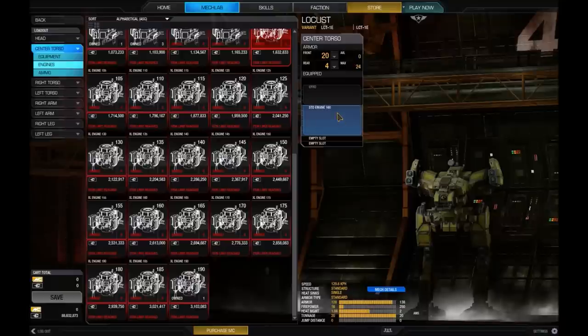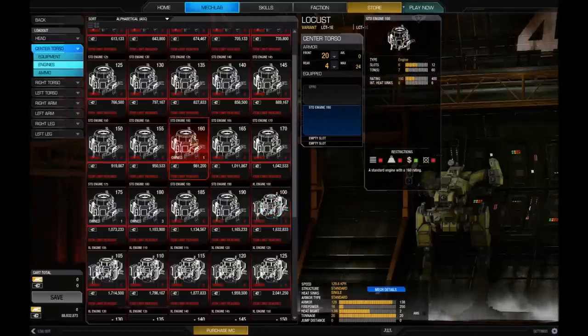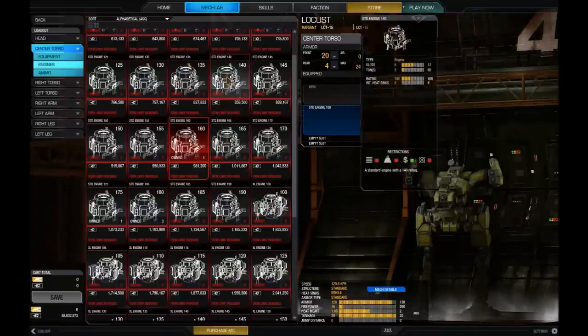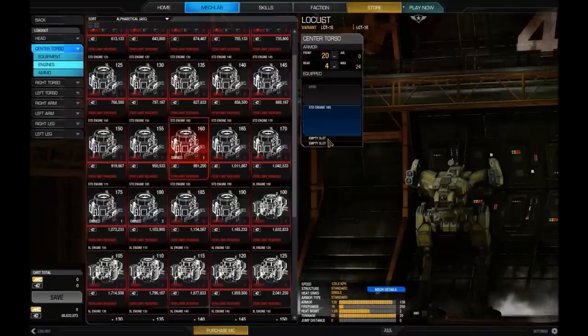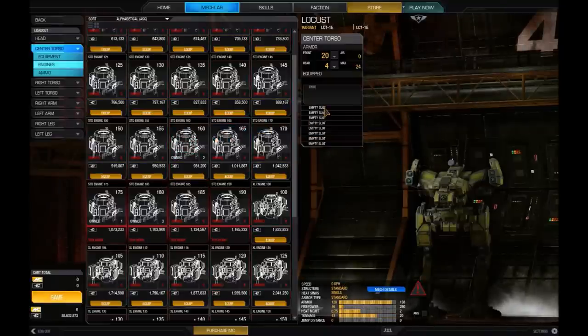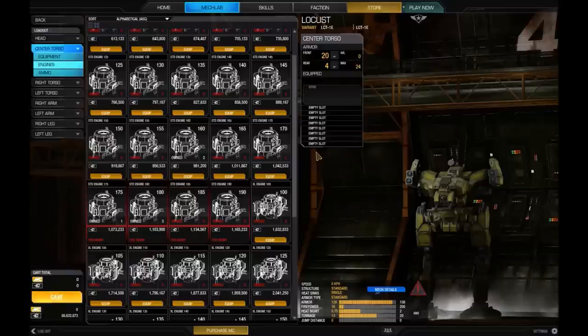For instance, we've got a standard 160. If you hover over any item in the lab, it gives you the details — this engine takes up six slots in the center torso. If I remove the engine, we free up a load of slots. A warning will always pop up if there's a problem, such as no engine equipped, needing more heat sinks, a weapon needing ammo, or a weapon generating too much heat. You have to be careful of overheating.